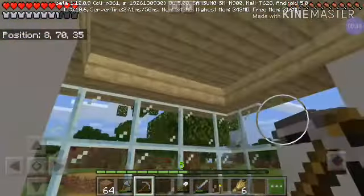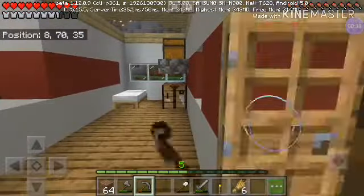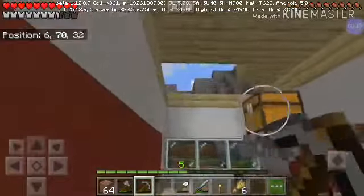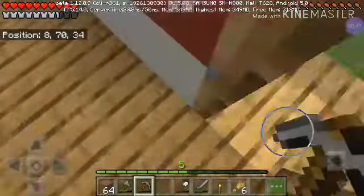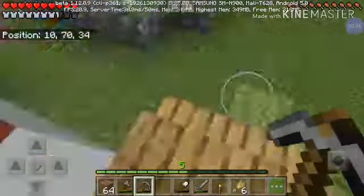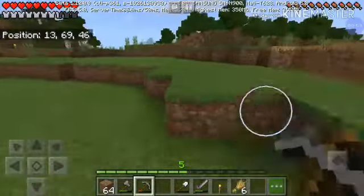So this part's still a hole — we need some concrete. And up there, we need some birch slabs. First, we're gonna get some gravel to make the concrete powder.